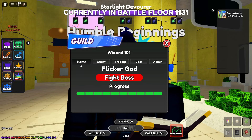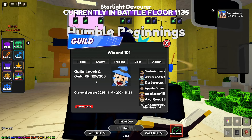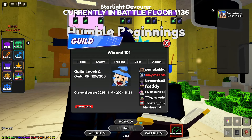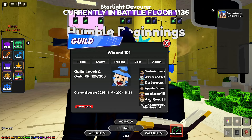Every time you level up your guild, your guild XP threshold is going to increase as well. My guild is level 2 now — I went from 0 out of 100 to 0 out of 200, so I'm assuming level 3 is probably 0 out of 300 or 0 out of 400. Also, as you level up your guild, your member cap increases by plus 1. When you first start your guild you're going to have 15 slots available.